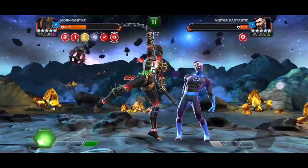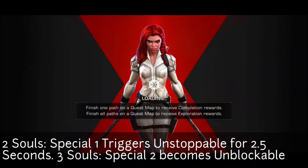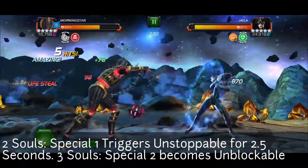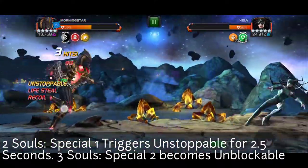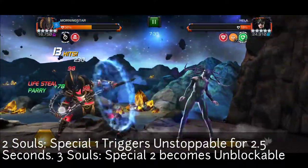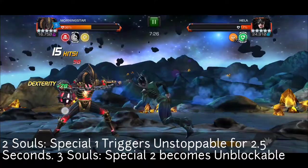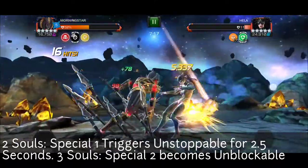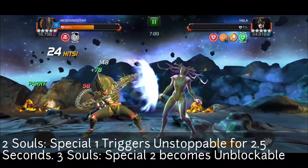If she is awakened, she starts with one soul. The second soul gives you unstoppable on the SP1. The third soul gives you unblockable on the SP2, which is useful when you're taking on resistor nodes. We're going to have two fights in 6.3.3 against a resistor node, and you'll see how quickly she destroys it without any boosts, even without mystic dispersion — a mastery that Morning Star benefits a lot from.